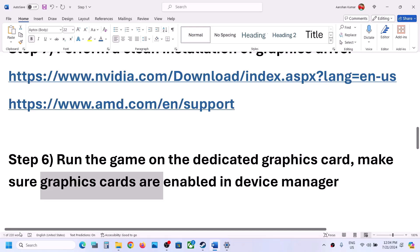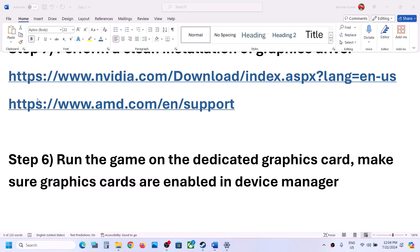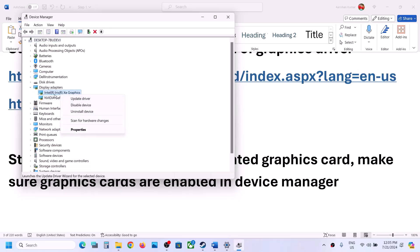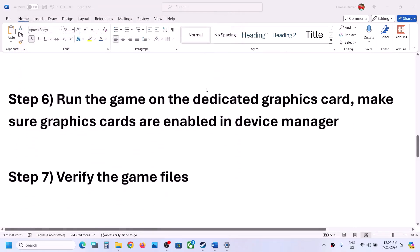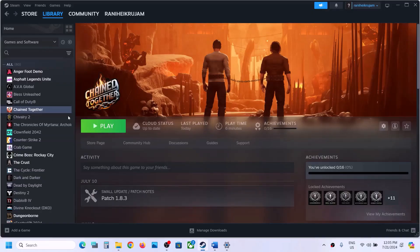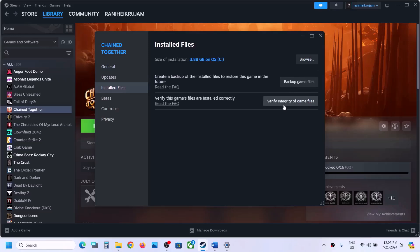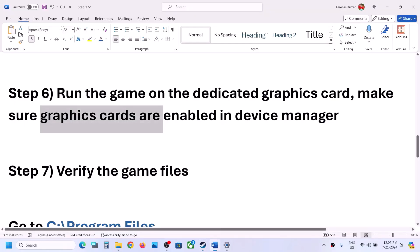Once the game is added, click Options and select High Performance, then click Save. Click Browse again and this time open Chain Together, Binaries, Win64, select that EXE file, click Add, click Options, select High Performance, and click Save. Also go to Device Manager, expand Display Adapters, and make sure both graphics cards are enabled. If one is disabled, right-click it and click Enable.